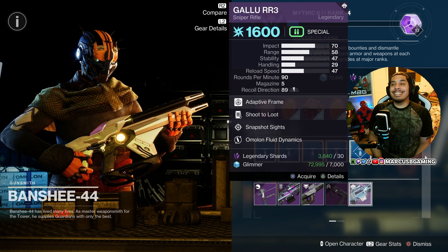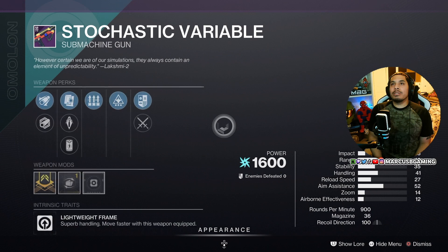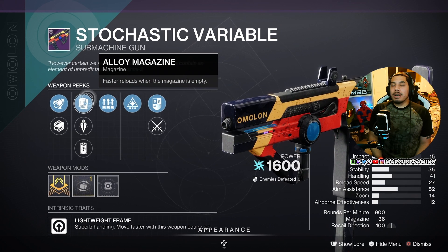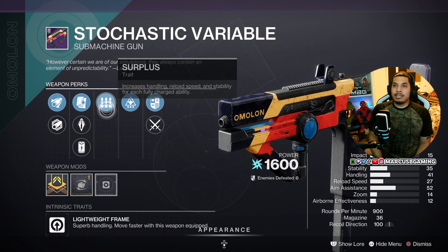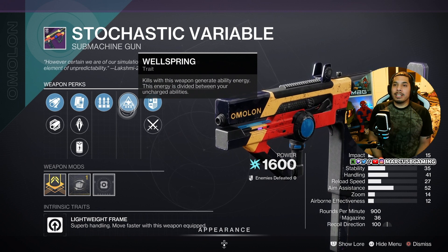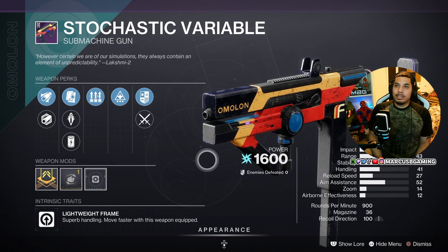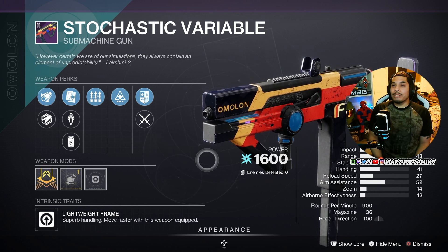For your weekly offerings, I want to point out the Stochastic Variable arc SMG. This one has Extended Barrel or Polygonal Rifling, Alloy Magazine or Armor-Piercing Rounds or Phase Magazine, then Surplus and Wellspring for that extra ability energy off kills, with a handle masterwork. There are definitely better arc SMGs out there, but if you don't have an arc SMG you can use for PvE, this is very solid — I don't think you'd be mad.